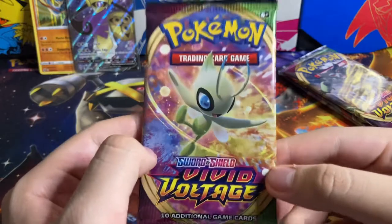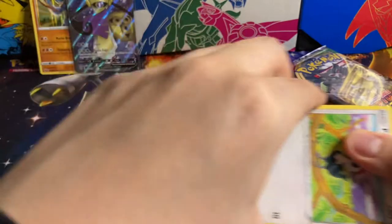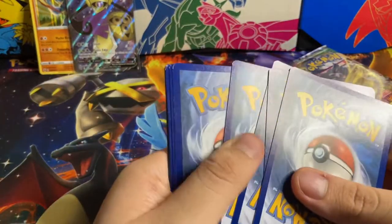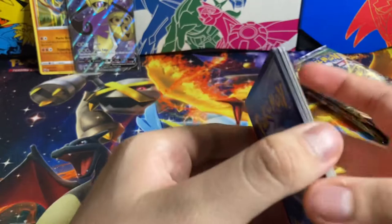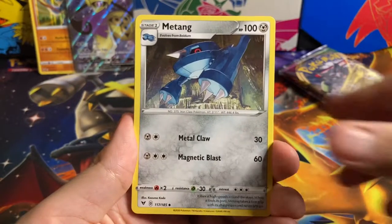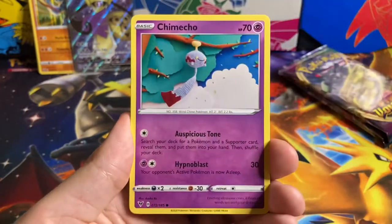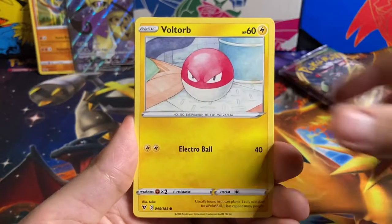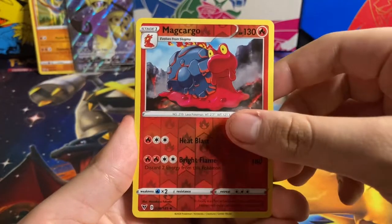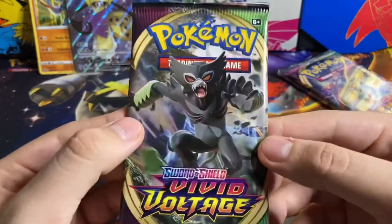We got a Vivid Voltage Celebi pack — let's hope we can pull it, that'd be a good card to pull. Also let me know if you like the playmat; I changed it to the Hidden Fates playmat. Comment down below if you want to see a different playmat as the background. We have Riolu, Chimecho, Nincada, Voltorb, Magcargo, and the rare is a Lycanroc Non-Holo. We got the Zeraora pack card.